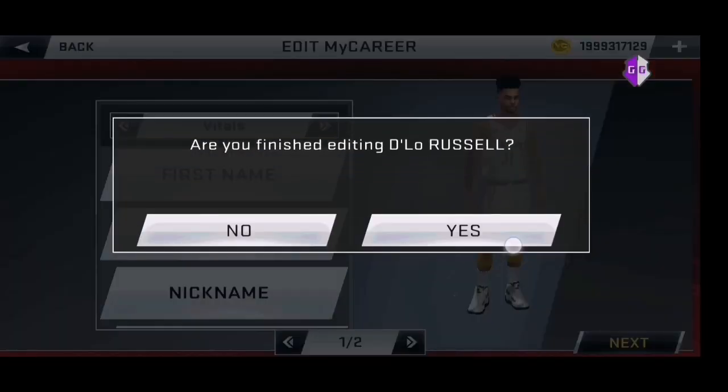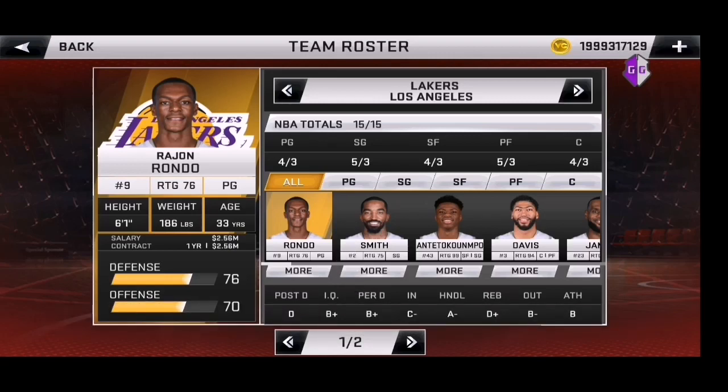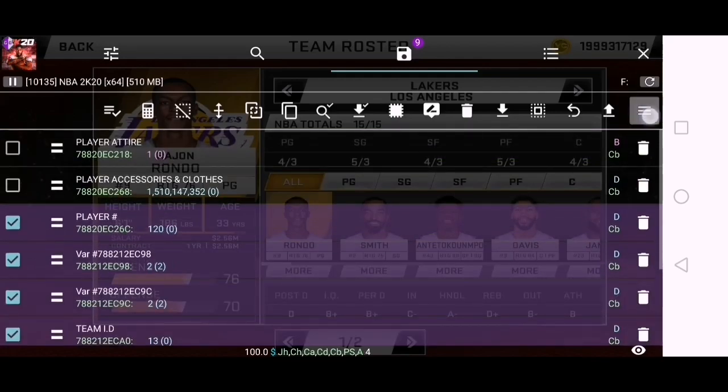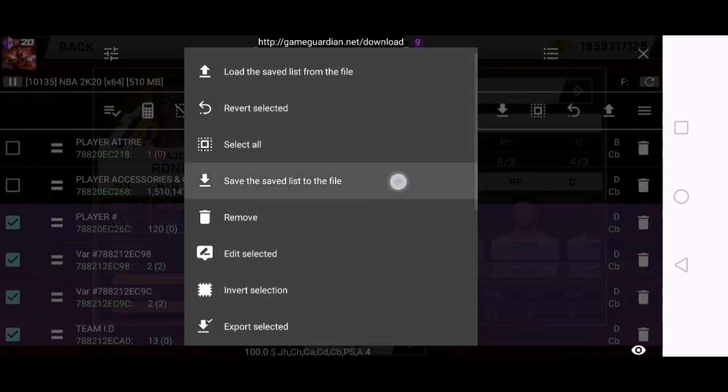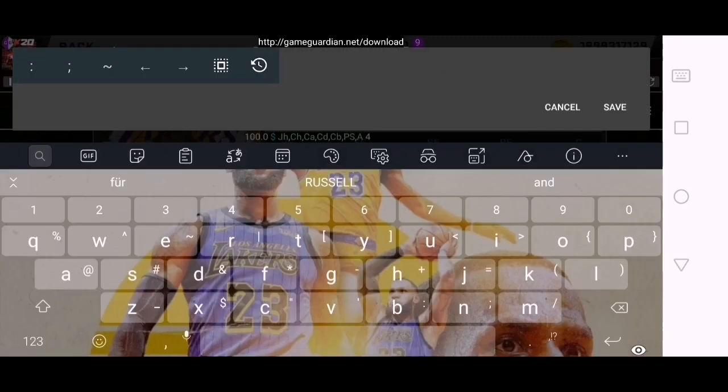Click next. Hindi yan permanent, mga tol — hindi yan permanent. Kung gusto nyo laging nandyan lang yan, kailangan save nyo sya. Ayan, save nyo yung buong yan. I-click nyo yan — sa kanan, dulo, i-click nyo yan. Then ito, save — save this to the file. Lagay nyo kung anong gusto nyo, name nung files na yun — kahit ano lang. Dilo Russell.